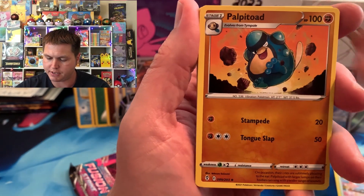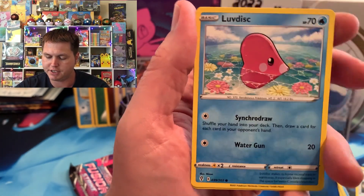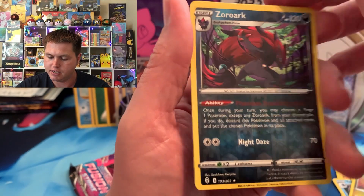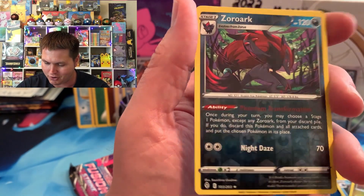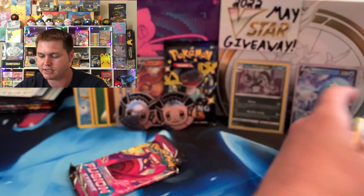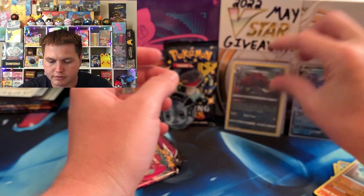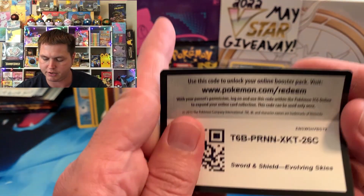We got Lightning, Shopping Center, Politoed, Tentacruel, Flabébé, Slack Off, Seadra, Ludicolo, Bagon, and Zoroark. We got a reverse rare and a Seismitoad — our first reverse rare of the day. Getting a little something from each set, well besides Chilling Reign. Let's see if we can get one of our chase cards — I would love to get one of the top four cards in the set.